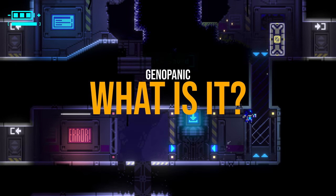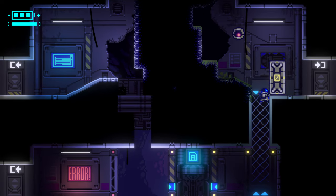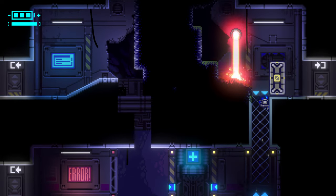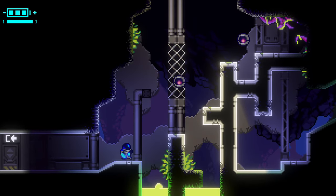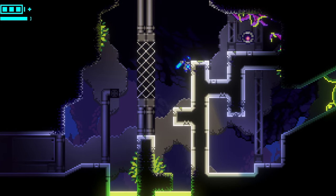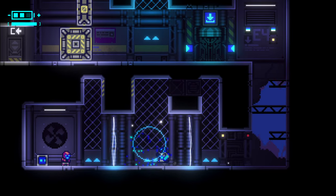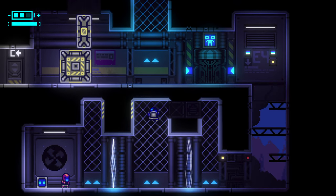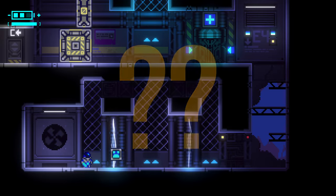Genopanic is a mix of the Metroidvania and platformer genres. Metroidvanias often involve backtracking and acquiring special skills and powers that allow you to access previously inaccessible areas, but they are also quite demanding titles. Platformers, on the other hand, usually take a more linear and straightforward approach. Genopanic blends both. While the maps have a Metroidvania structure, the overall game is more straightforward in its story and I never had much trouble figuring out where I needed to go. In some Metroidvania games you might spend hours backtracking, but Genopanic is more player-friendly in this aspect. Is that a good thing? Well, it depends on the player.